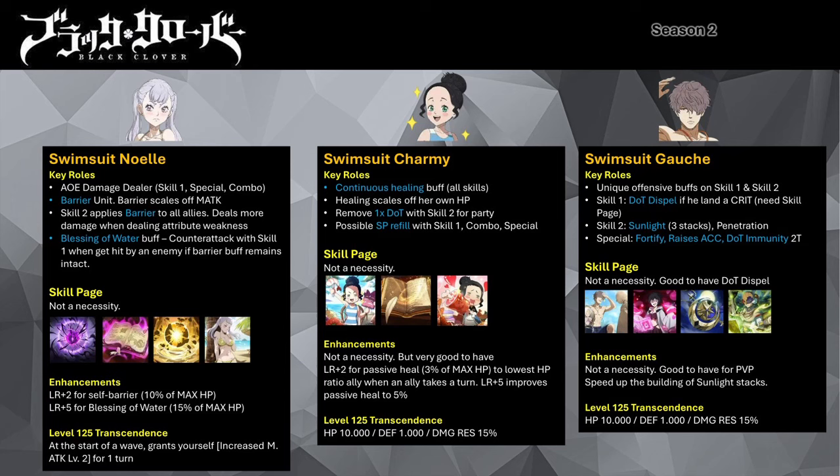Swimsuit Charmy is the game's best continuous healer unit. She gives continuous healing via all her skills. Her skill 1 deals damage to the target while granting continuous healing recovery to the ally with the lowest current HP for 2 turns, with a 45% chance of granting the recovered ally a SP +1 buff. Her skill 2 grants continuous HP recovery to all allies and removes a DOT debuff. If you have her skill page, it also grants critical damage resistance to all allies. Her special grants allies continuous HP recovery and an increased defense buff, with a 45% chance of granting SP +1 to all allies. Her combo attack is a single target attack granting increased magic attack buff with 50% chance of SP +1 to the partner mage, upgrading to 80% probability and SP +2 at max.